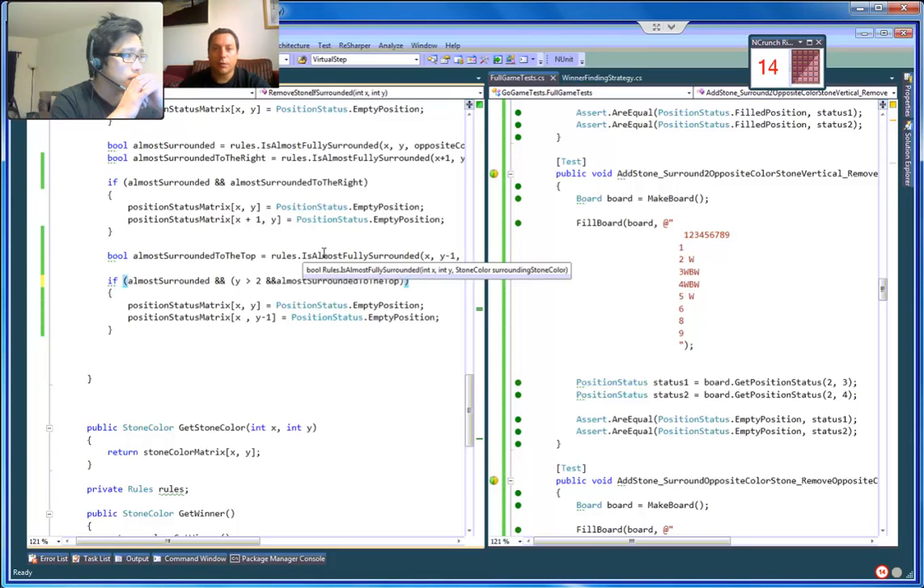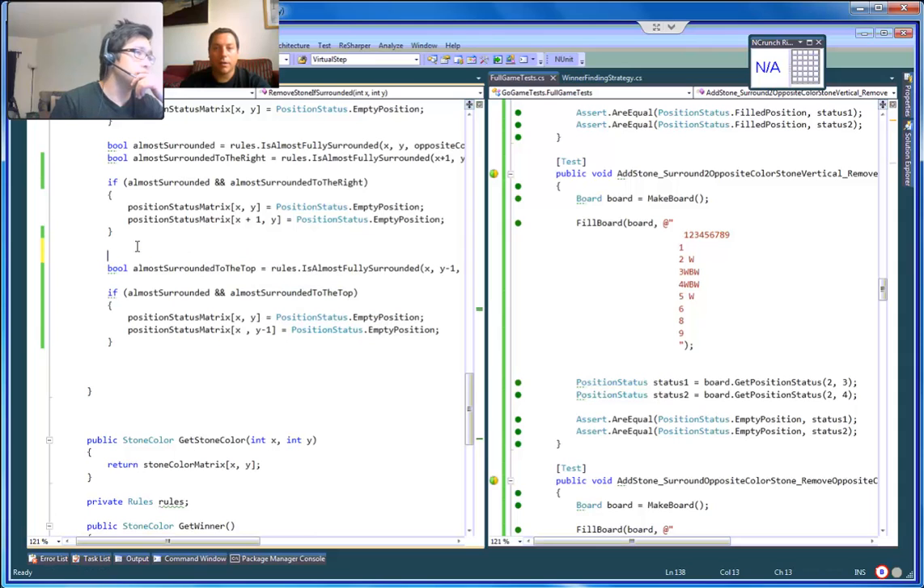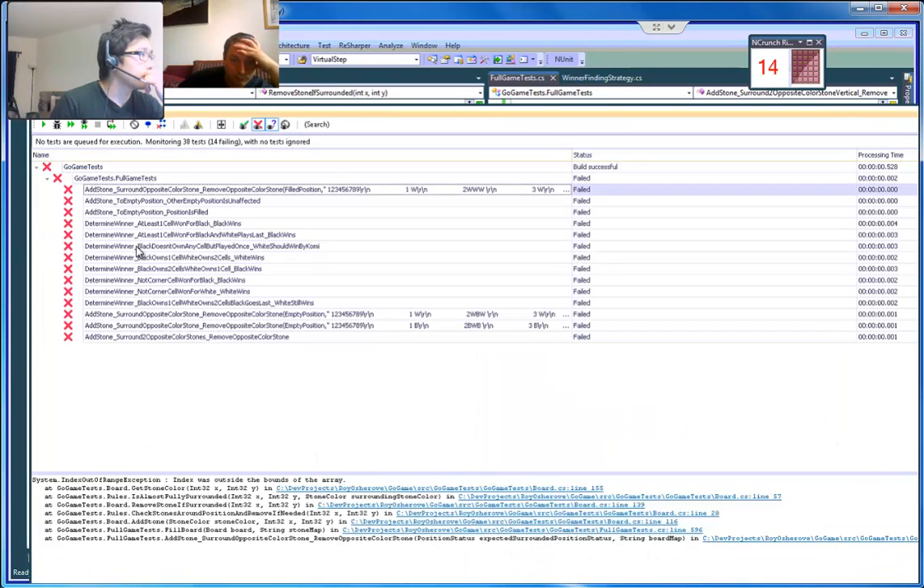Do you think 'almost fully surrounded' is checking? Yeah, can we take a look at the error? Yeah I see what you mean — we can do the whole thing here. Let me check the error stack message first. It's called in the stack — it's when it calls 'almost fully surrounded' and then calls 'getStone.' Unfortunately it didn't say what the x or y value is.